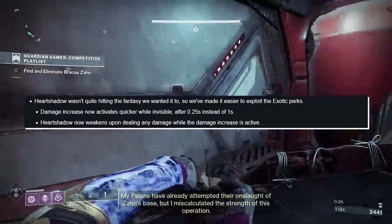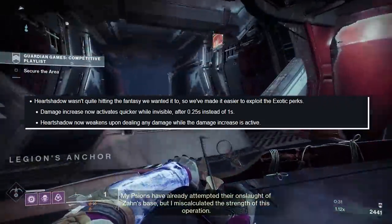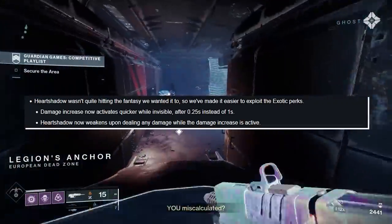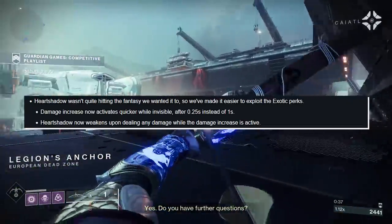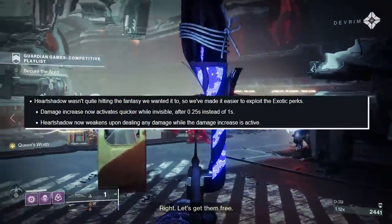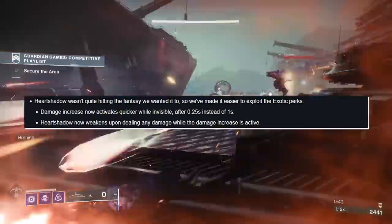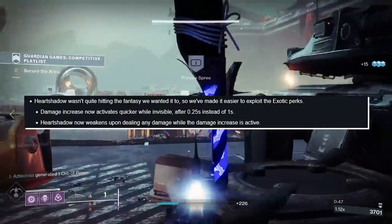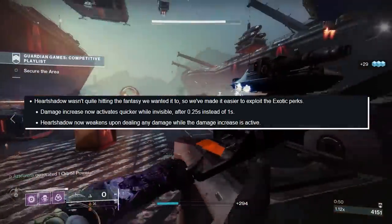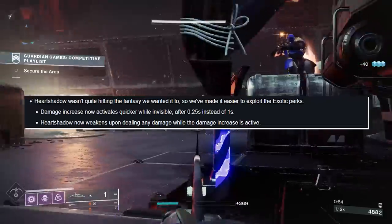Heart Shadow wasn't quite hitting the fantasy they wanted. So they've made it easier to exploit the exotic perks. Damage increase now activates quicker while invisible — after 0.25 seconds instead of 1 second — and Heart Shadow now weakens upon dealing any damage while the damage increase is active. After the stronghold changes, there may actually be a play here for Heart Shadow.